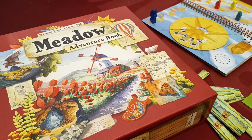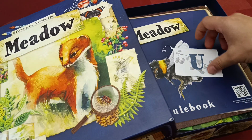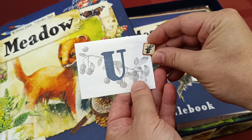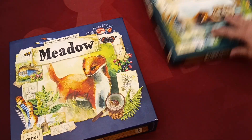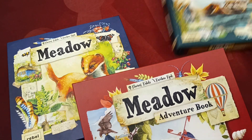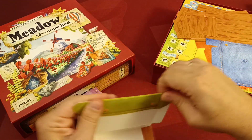To play Meadow Adventure Book a copy of the Meadow base game is required. Make sure that you also include the cards and gold token of Envelope Big Encounters, which is also found in your base game box. Meadow Downstream cannot be combined with Meadow Adventure Book, but cards found in this new expansion may be used when you play the basic game alone or with the Downstream expansion.